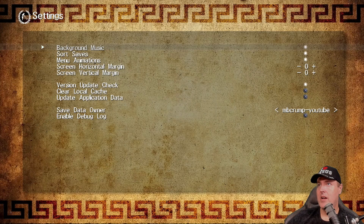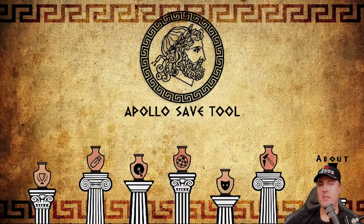There are some settings in here. The main setting I'd recommend turning off is the background music — I don't know why so many developers put background music inside their applications, but no one wants it. There are also options to sort saves, toggle different animations, and automatically check that you're using the latest version of Apollo on launch. And there's a standard about screen.